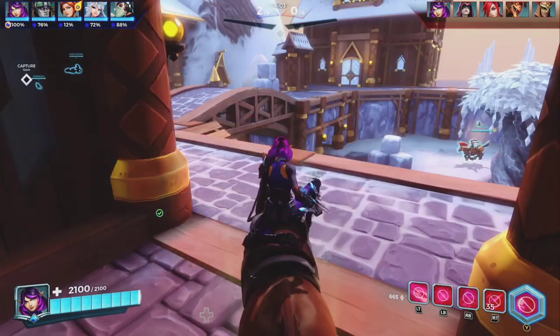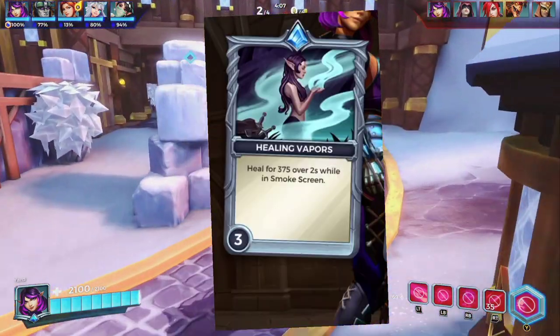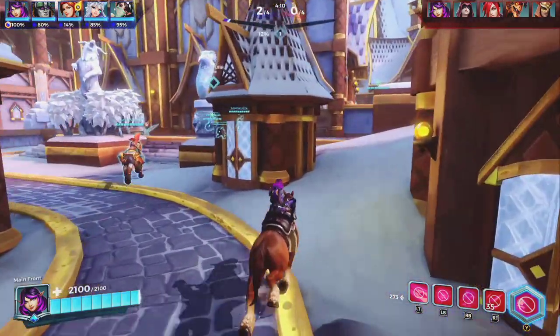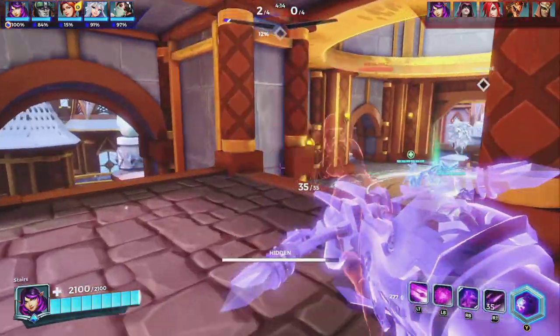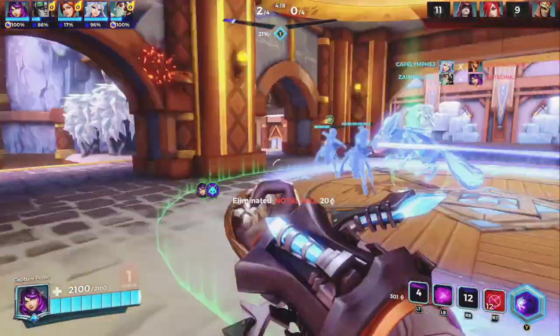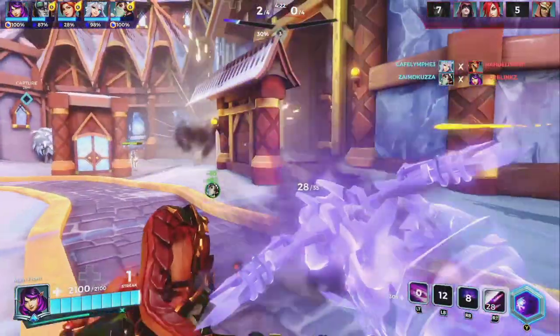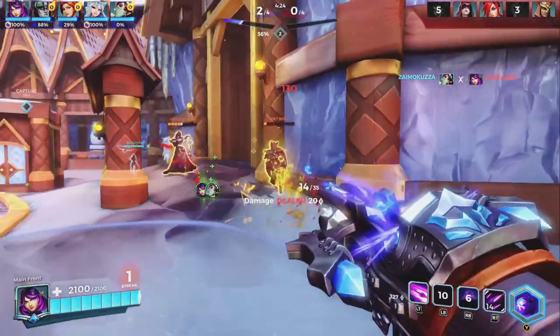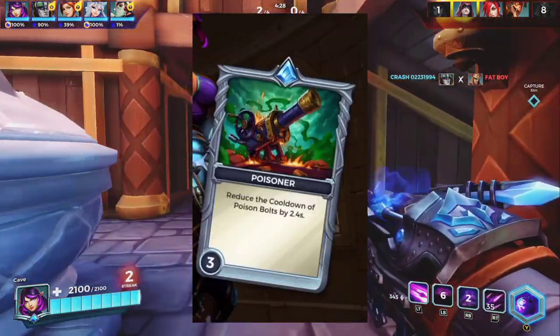Moving on to the fourth perk in the loadout, which is Healing Vapors. This allows you to heal for 375 over 2 seconds while Smoke Screen is active. The reason I use this is because my playstyle is quite aggressive, which means I'm not near my healers a lot, so I don't get much healing from them. This always comes in handy — I can go into Hidden mode, retreat, throw a smoke, heal up quicker, and then get back into the action.